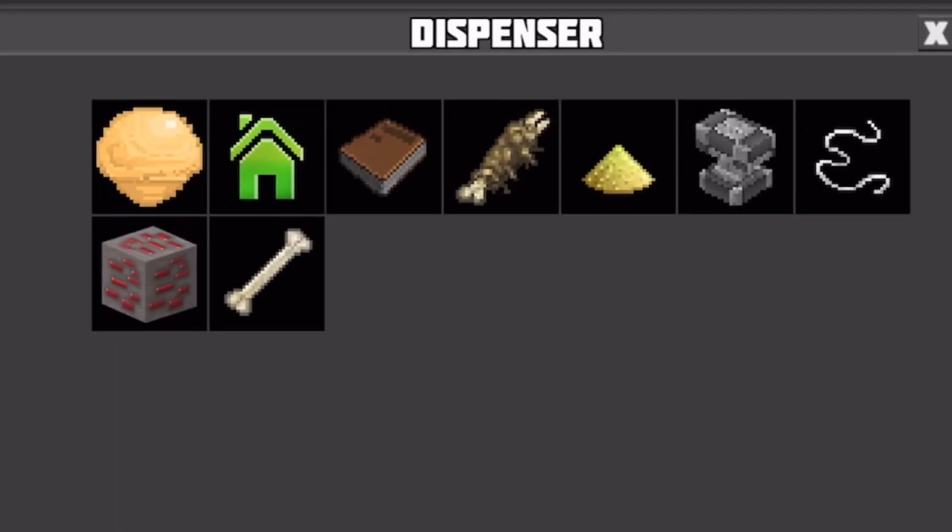In this dispenser, I got an orange dye, a home point, a book, a rotten flesh, redstone dust, an anvil, string, a redstone ore, and a bone.